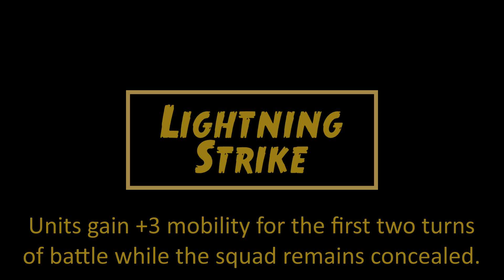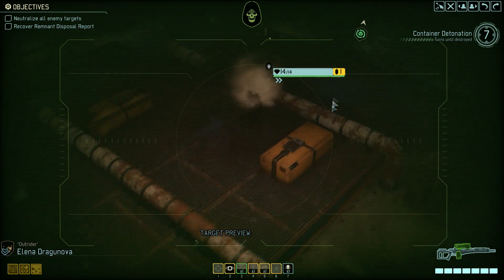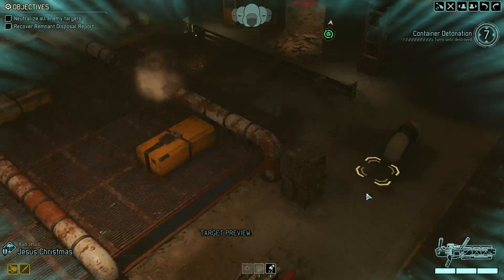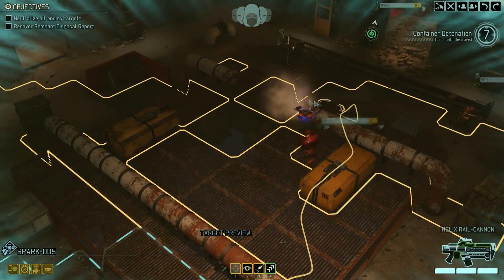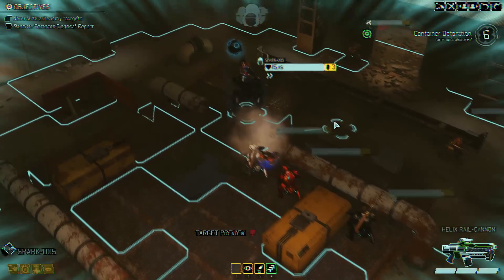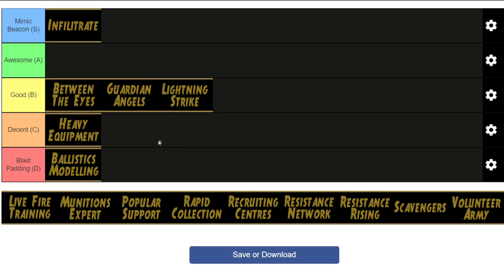Lightning Strike gives your squad plus three mobility for the first two turns of the mission, as long as your units are concealed. So it's kind of a worse Infiltrate — it has the same basic effect of buying you time against the turn countdown. With Lightning Strike we get a bit more flexibility in the first couple of turns so that we can get closer to the objective and set up against the first pod, but it's definitely not as good as Infiltrate. Infiltrate gives us as many turns as we like to set up, whereas this one is only going to give us that buff for two turns. So I'm going to say this one is good, not anything more than that.